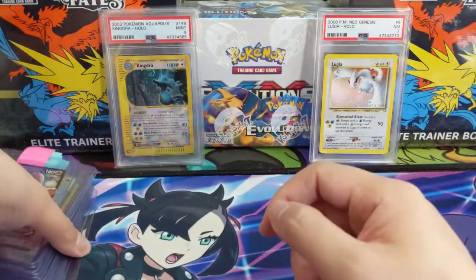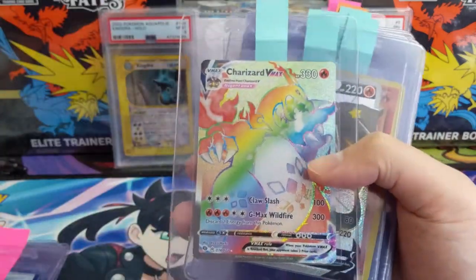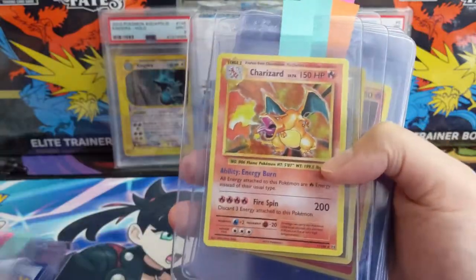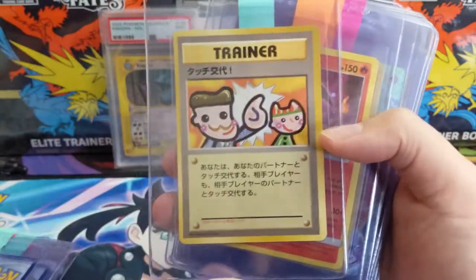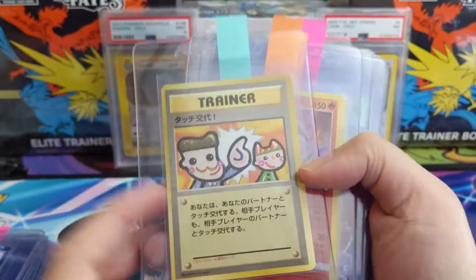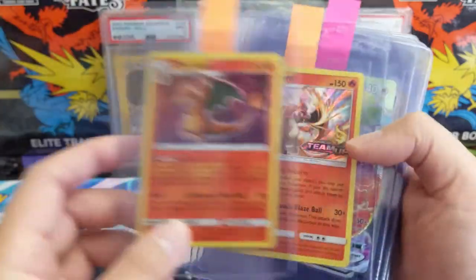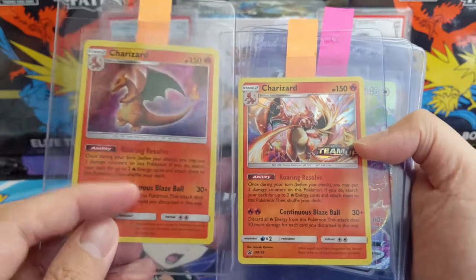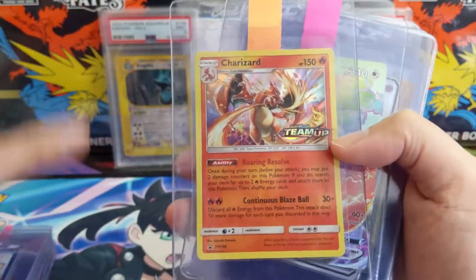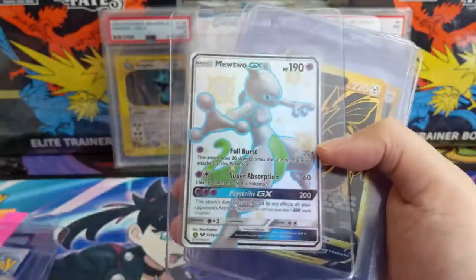Let's move on to Tie. For Tie we have a Mew V, Charizard VMAX — very nice — as well as the shiny, so those champion path chase cards. Evolutions Charizard — I had to kind of guess; I don't know, I think I eventually looked up by the artist to realize this is called Picasso's Touch. No idea what this card does. Some very nice Charizard promos — I believe this is from one of those chests, and then this is the pre-release for Team Up, the rainbow Snorlax. Big fan of Snorlax.